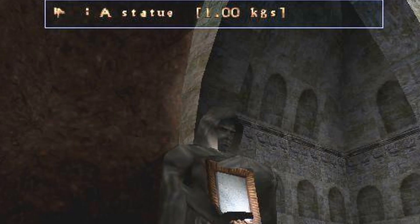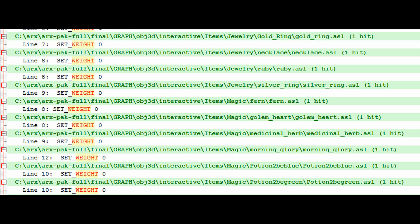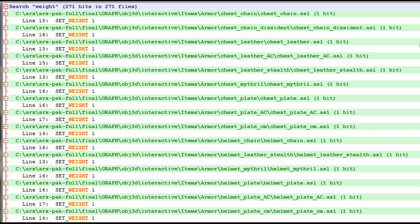As you can see in the tooltips, we had a weight system in the game. Apparently this one says that something is 1kg. I highly doubt that the full statue only weighs 1kg. I have checked the script files of the game, and there are only two distinctive values that you can set as an item's weight. The first value is 0, which renders the item weightless, and the second one is 1, and no other values are used.